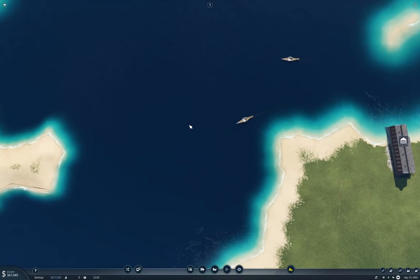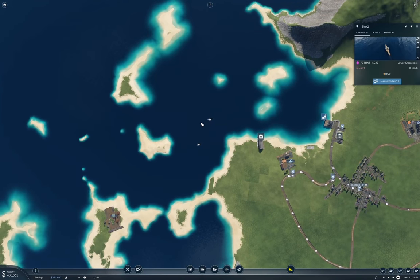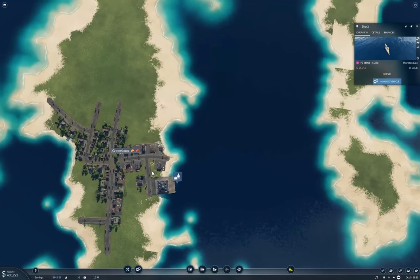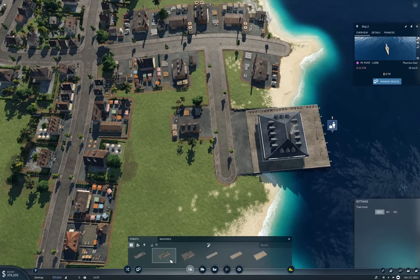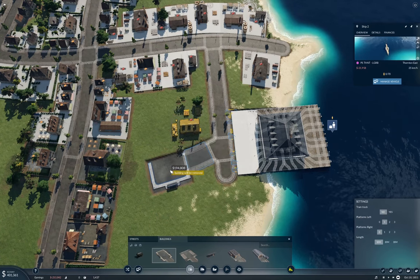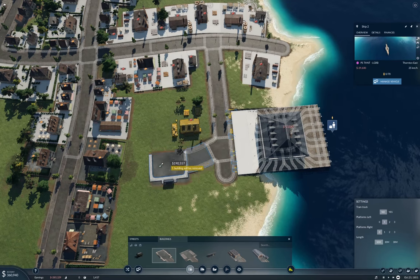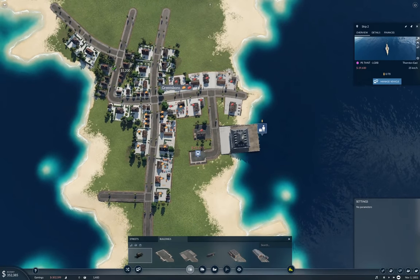It's going to Lower Greensboro, and you go to Thornton East. I think realistically I kind of do need a commuter line here as well. So I'm going to do the same thing here that I did in Thornton — I'm going to put the other stop here.